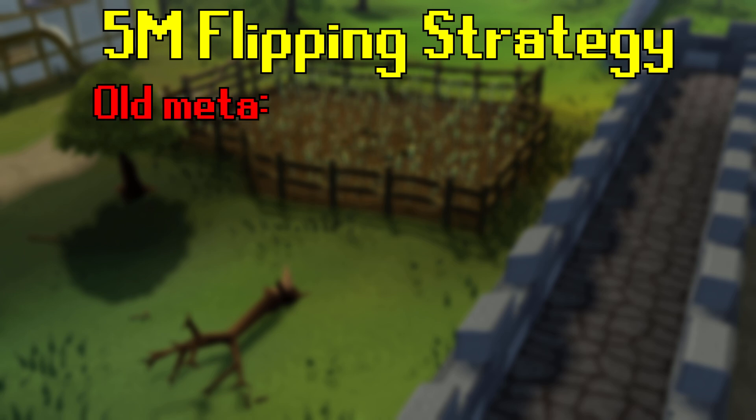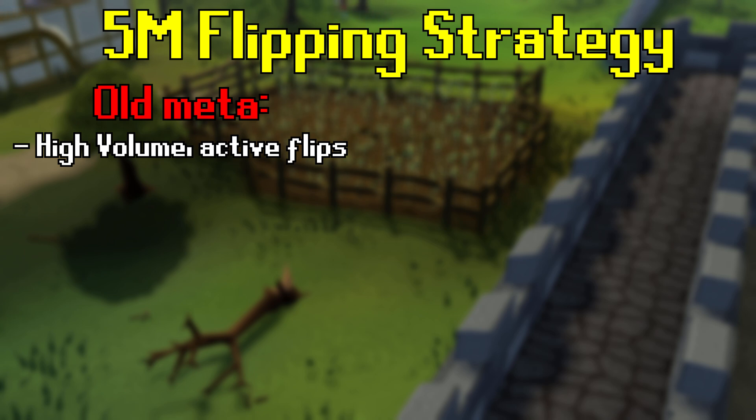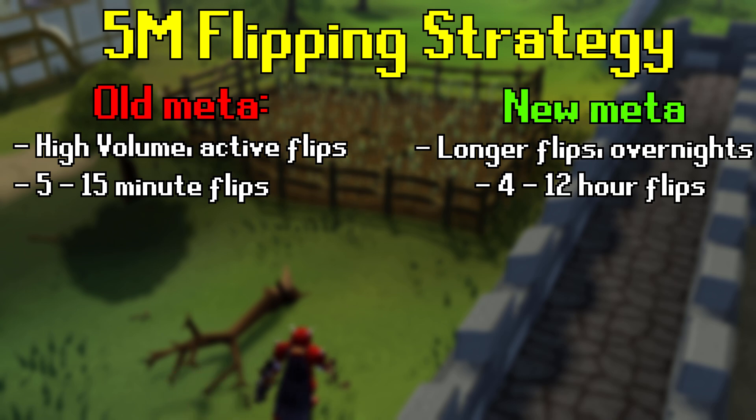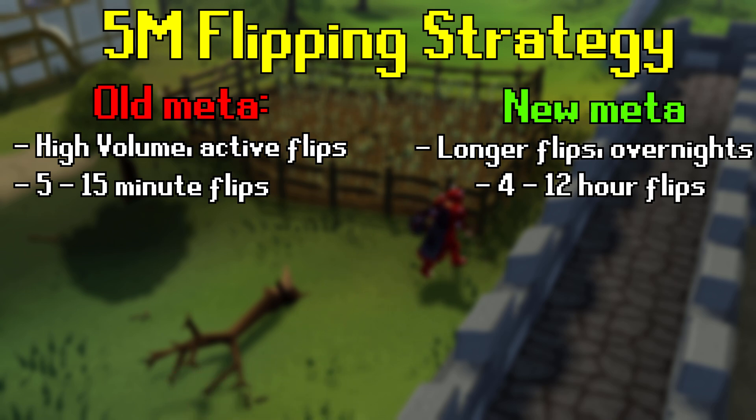Before Grand Exchange taxes were implemented, I would say flipping high volume items actively on the Grand Exchange was the best way to grow a smaller cash stack, but now that is no longer the case. It is much better in the current flipping meta to focus on longer term flips, or flips that you can do anywhere between a 4 to 12 hour period, that way you can maximize the daily price swings and actually get amazing margins. Flipping over longer time frames is really the only way that you can beat tax in this scenario, and it's the only efficient way that you'll be able to grow a 5 mil cash stack.